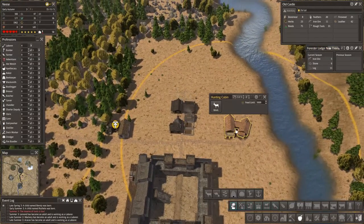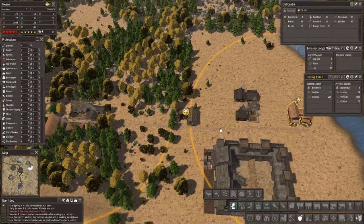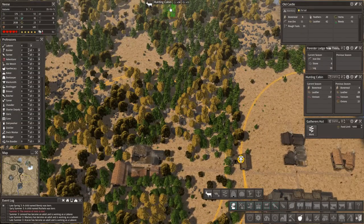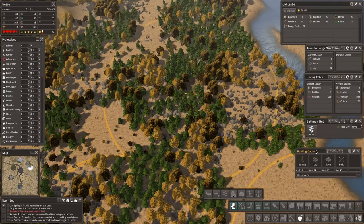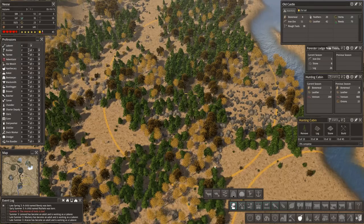Maybe this is the time to move our hunting cabin. It got 800 venison last season, but it's going to get less and less because we are building more houses here. So let's build another one — leave that open and leave that open, hopefully that means the circles will stay. We could go right up close to the water's edge here — we could squeeze that in right there. Let's do that.